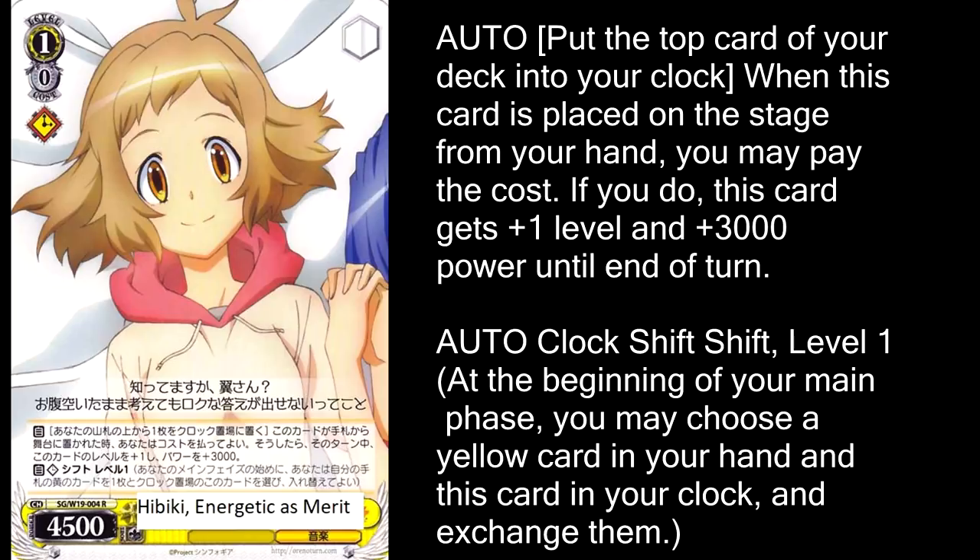Shift is kind of a rare ability. What you can do with it is if it's in your clock at the beginning of your main phase, you can swap it with a card of the same color from your hand. So let's say at the beginning of your turn you draw this card and you clock it to draw your two cards for the turn — you can take a yellow card from your hand and switch it with this to guarantee you can play it during the turn. If it only had one of these abilities, the card would be eh, but having both makes this a pretty decent card.